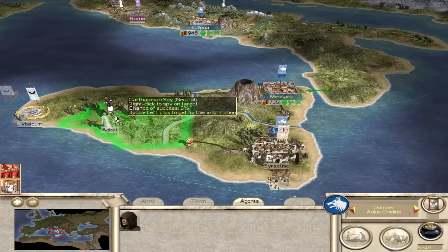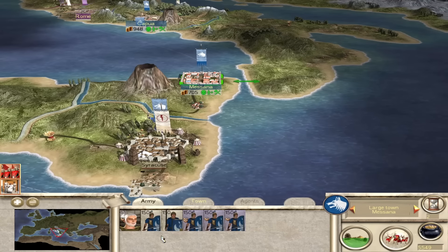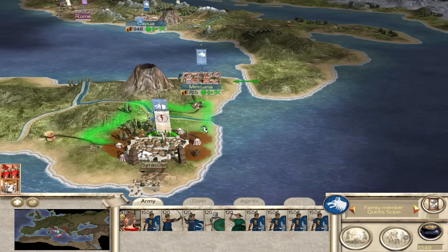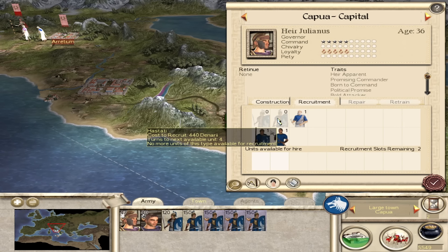There's a Carthaginian spy and I think there's a Carthaginian army somewhere nearby. Let's get these forces started into the main force. The diplomat can keep going up north. What can we recruit? We've got to wait four turns.